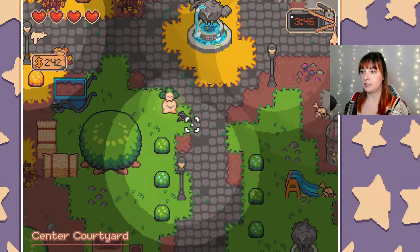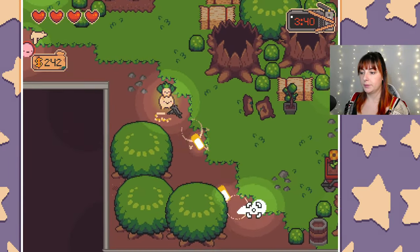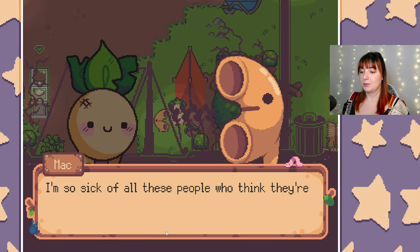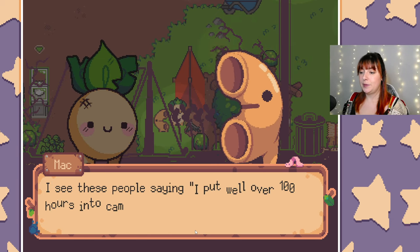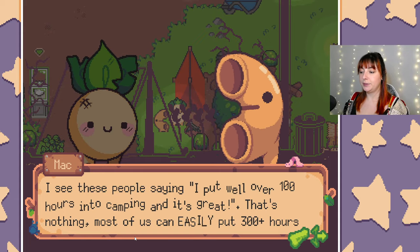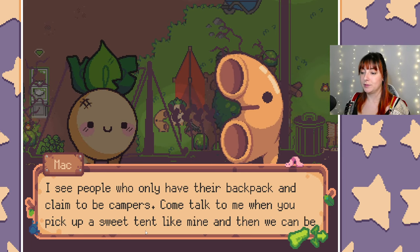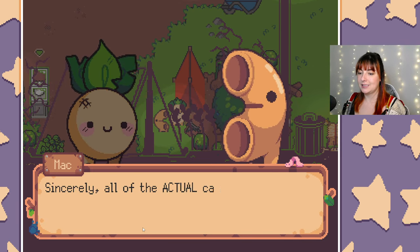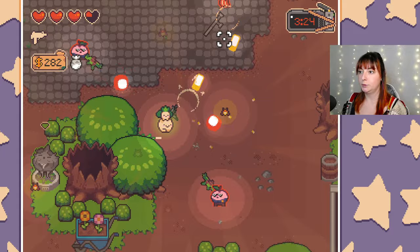Let's head straight back into the seed stock. Here we are - worms are not friends. There's Mac. NPC: 'No, you're not a camper. I'm so sick of all these people who think they're campers. I see people saying they've put over 100 hours into camping - that's nothing, most of us can easily put 300 plus hours in. Come talk to me when you pick up a sweet scent like mine, and then we can be friends. Sincerely, all of the actual campers.'